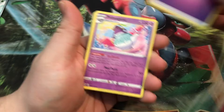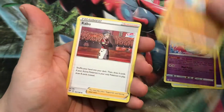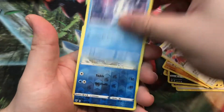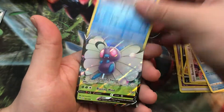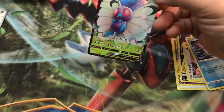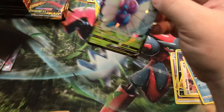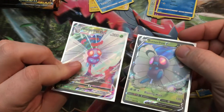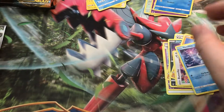Psychic, another Poltergeist, Solrock, Kabu, Deino, Simipour, Acama, Reverse Darumaka, and a Butterfree V. Cool — now we've got the V and the VMAX. That is great.